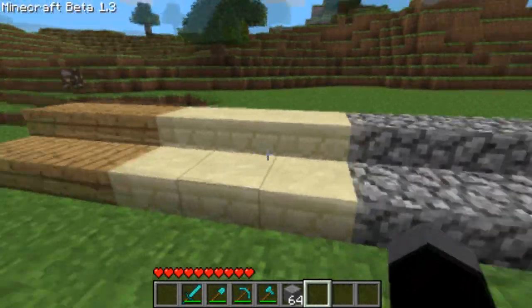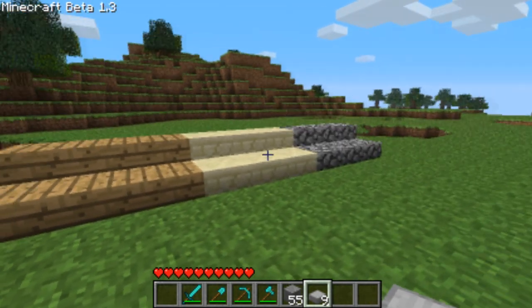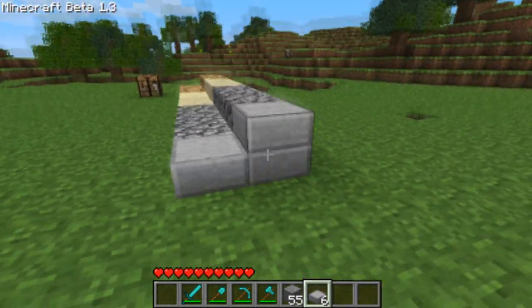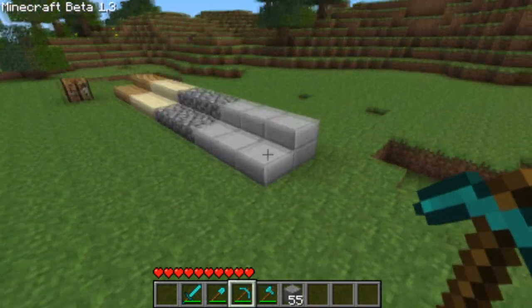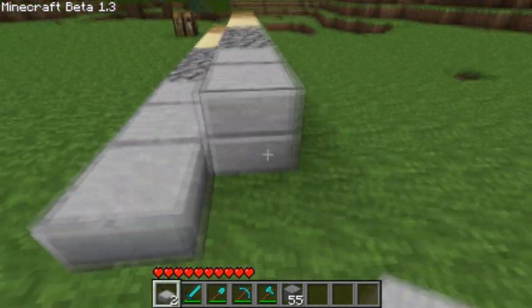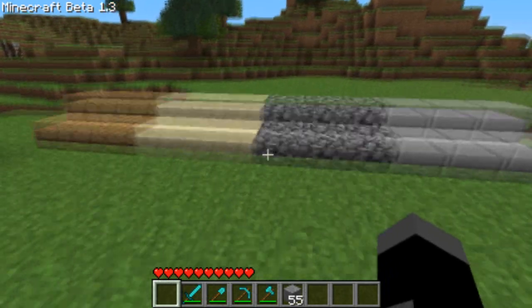You need to actually make smooth stone and do it as before to make the old stone slabs. Also, if you pickaxe a stack of two you actually get two slabs back this time instead of just the one like before. So that's pretty cool.